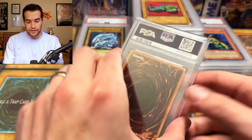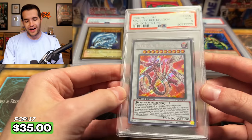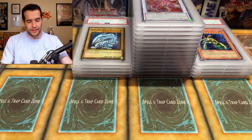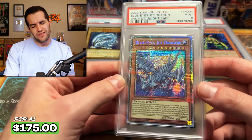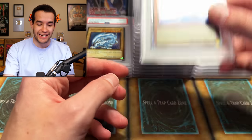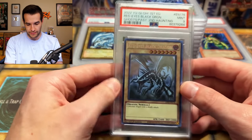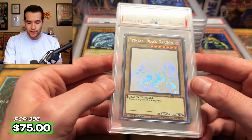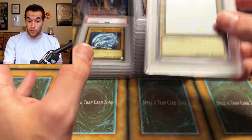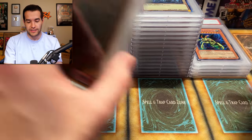If I have to give a satisfaction grade right now, I'm at like a D, maybe a D plus. It's not awful, but this is not starting off well. The Perfectly Ultimate Great Moth and Debris Dragon are good — I can't complain about those. Next card: we're on box two now. Majestic Red Dragon — these promos would have been so nice in PSA 10. Nine is nice, I guess. The Jet Dragon — this thing was clean. Some of these nines would get tens if I tried again.